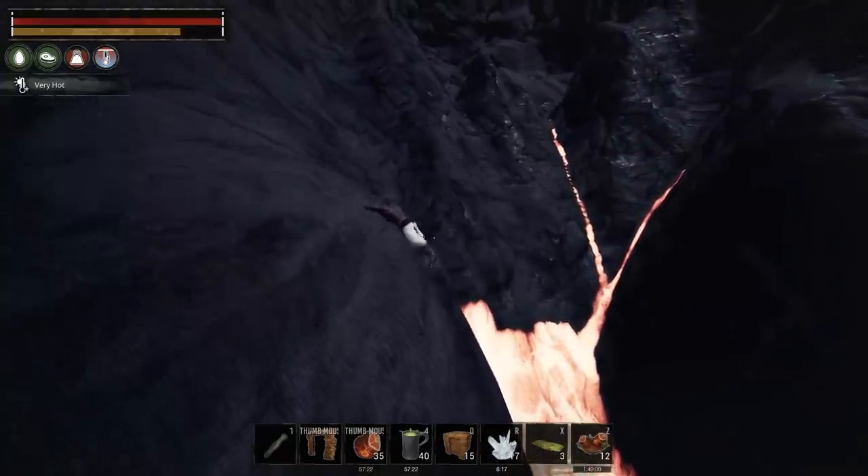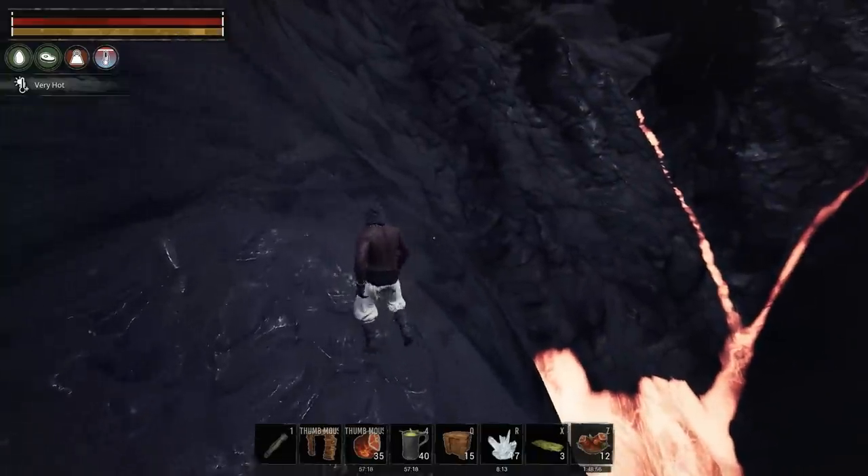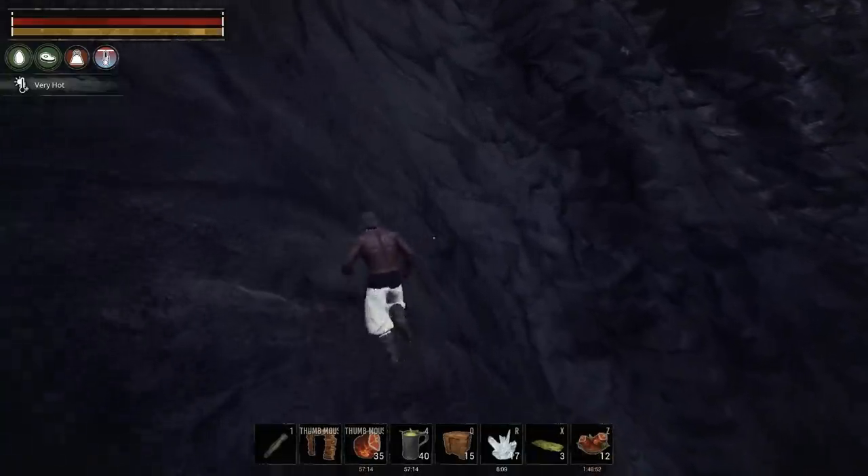Look to your right and if you see these two lava streams that are flowing into one then that means you're at the right spot. You can rest up here and now you have to climb sideways to get closer to that lava.